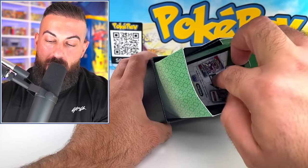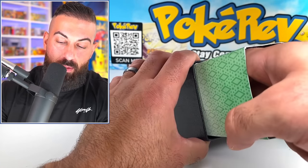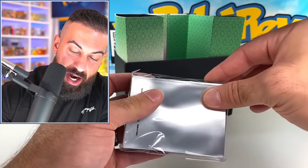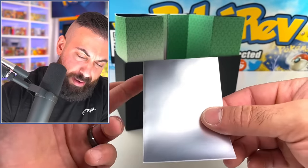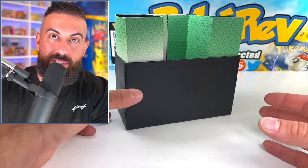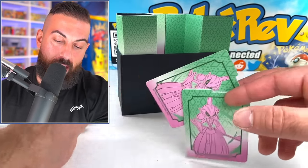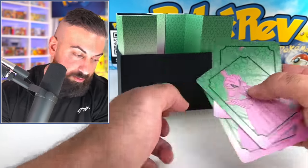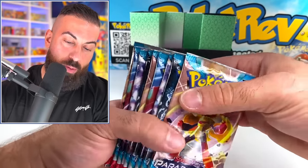First up I want to grab out the code card — you can use this when the product is officially released, I believe it's November 2nd. We have our first big item here, it's going to be the Iron Valiant sleeves, let's check these out up close. The card goes right in there — you get all these sleeves. I like when they do two different versions of ETBs on a release. We got our four dividers, nice quality, and then we're going to get our packs here — they added an extra pack on the Scarlet and Violet ETBs since they cost more.